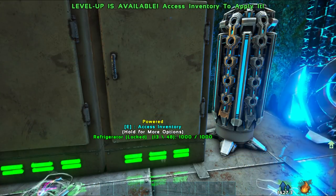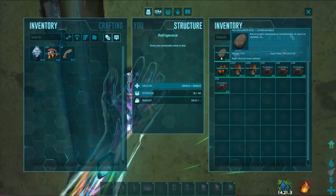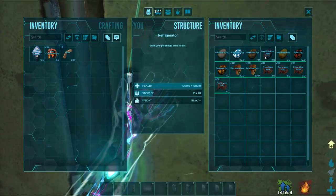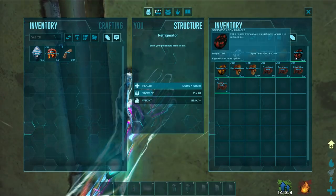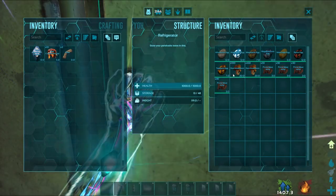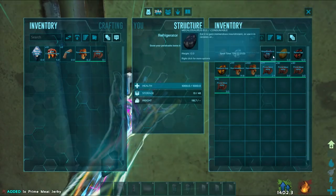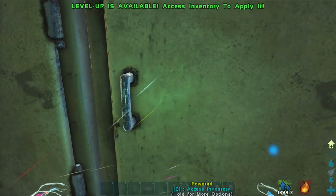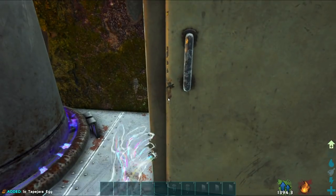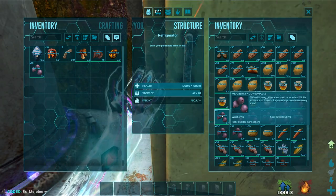And finally we have the superior augmented kibble. The eggs required for this are the Allosaurus egg, Argentavis egg, Megalania egg, Megalosaurus egg, Moschops egg, Spino egg, or Tapejara egg. To craft this you will need one of these eggs, one prime meat jerky, one rare mushroom, ten major berries, three fiber, ten red crystallized sap, and one water. I've got part of these materials in my inventory — I'm going to take an egg and the major berries and test out to see if this is true.